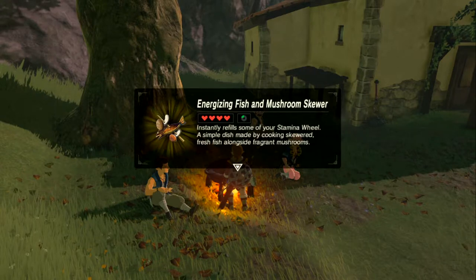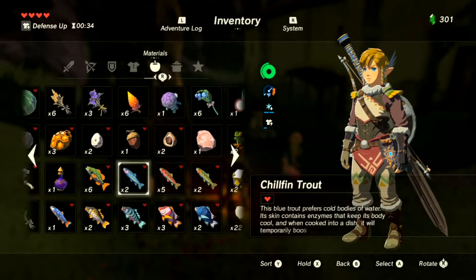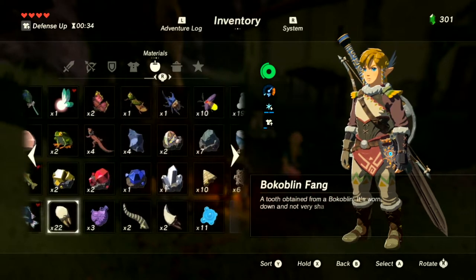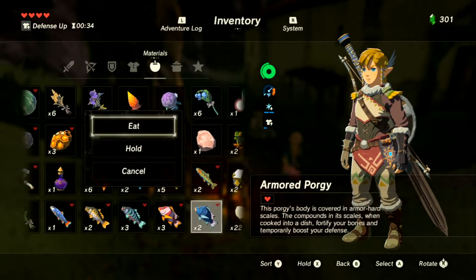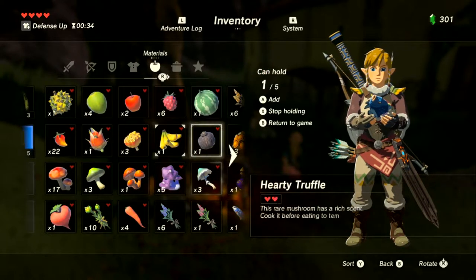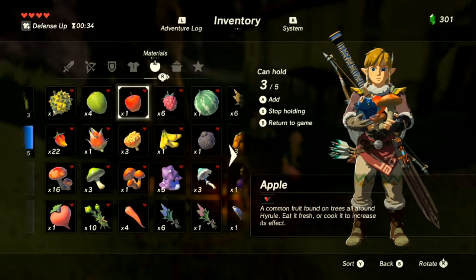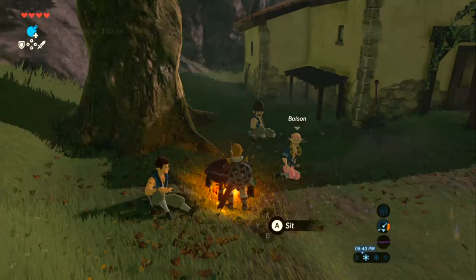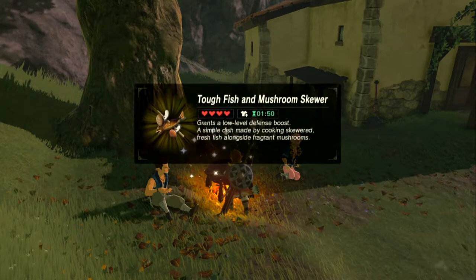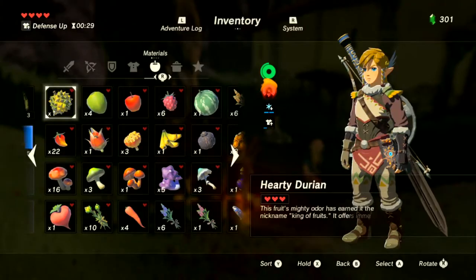It only gives a little stamina back but whatever. Trying a fish-based dish: combining an Armored Porgy with a Hylian Shroom and an apple — cooking it up. One minute and 50 seconds, four hearts, with a defense boost. Trying for a heart boost next — hearty truffle and hearty radish together.